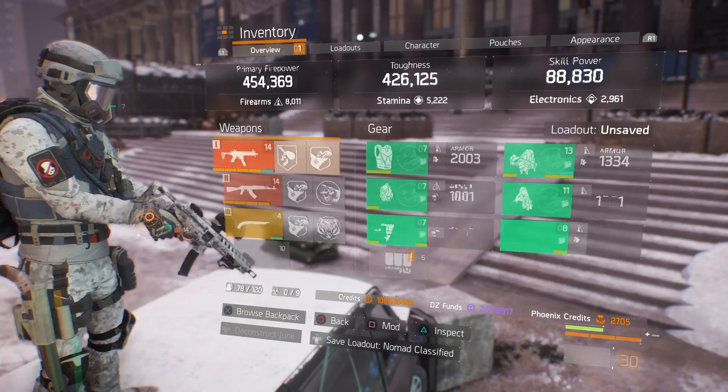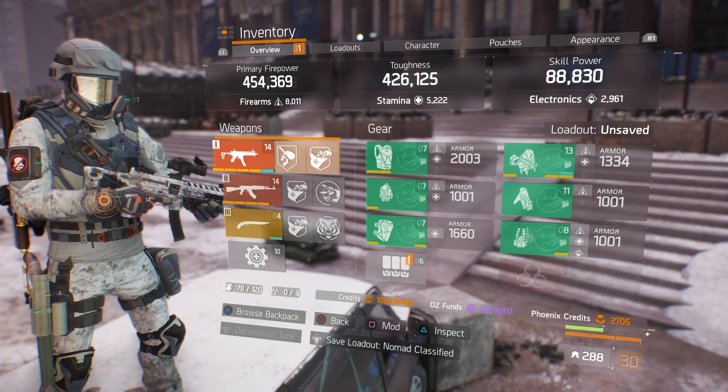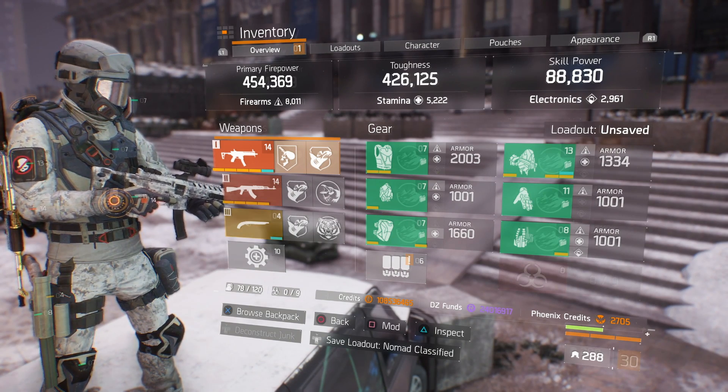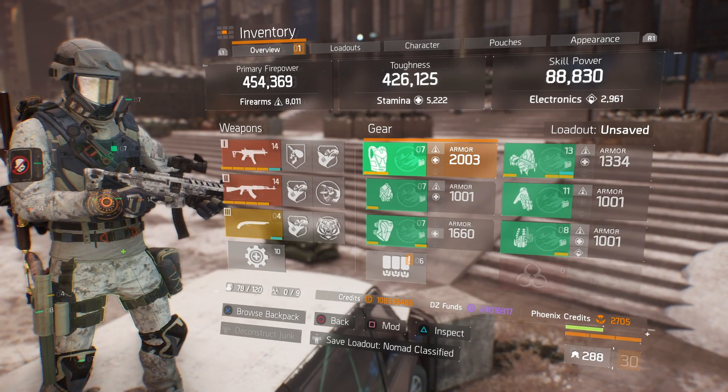Let's get into the build. The first thing you're going to notice is my primary firepower is 454,000 — that's firearms at 8,000. My toughness is 426,000 — that's stamina of 5,200. And then my skill power is 88,000 — that's electronics of 2,900. So what is a six-piece Nomad?